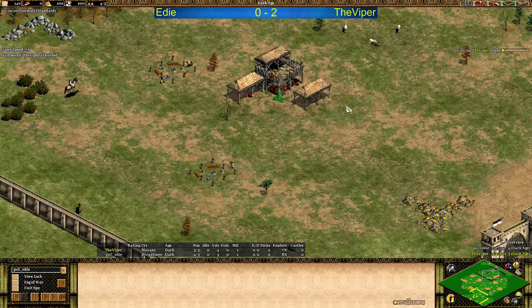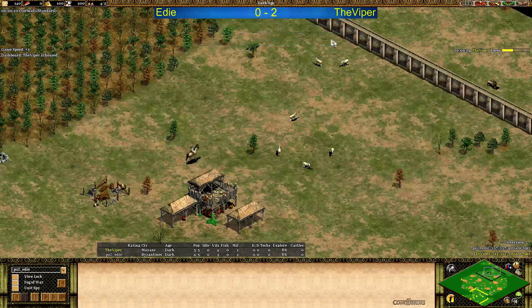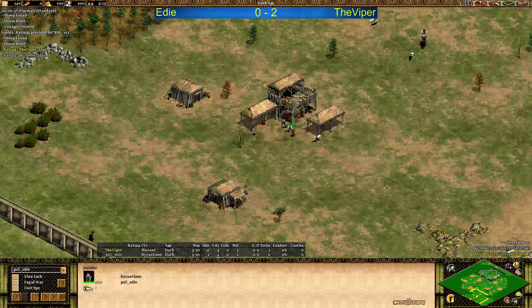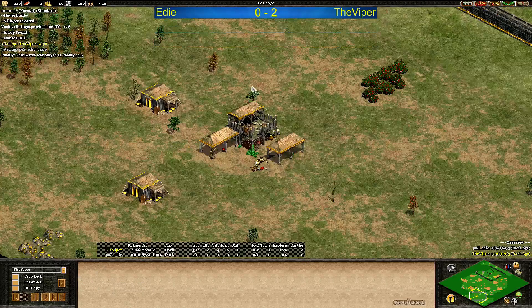Hello and welcome back to game three between Eddie and Viper. Viper is 2-0 in the lead. He's won two games and we've seen Eddie play a lot of games against Dao and win a lot of games, but right now he's not playing really well against Viper. Eddie is in gray as the Byzantines and Viper is playing in yellow as the Mayans.